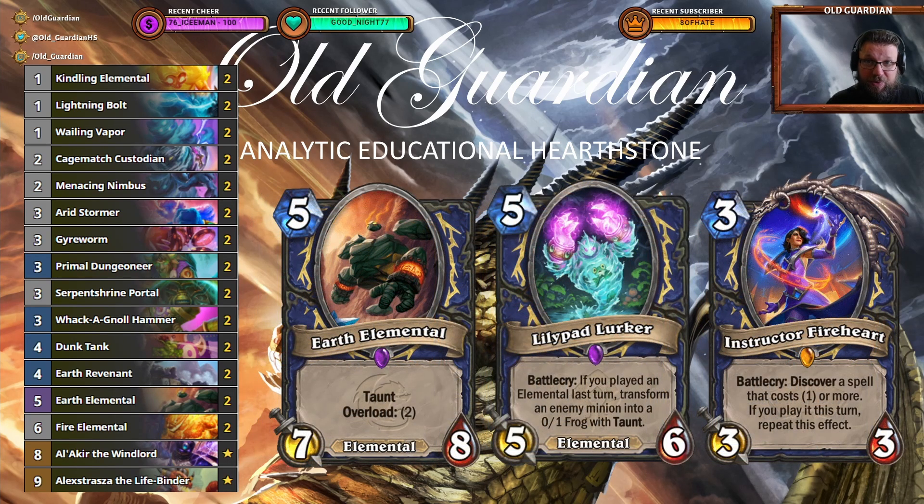The difference between the budget list and the full cost list is mainly that the budget list lacks Lillipad Lurkers, and that is really unfortunate because Lillipad Lurker is a crazy strong card. I tried a bunch of options on what to replace Lillipad Lurker with and the only one that really worked decently was Earth Elemental. Earth Elemental is a huge taunt minion and it's actually pretty good against stuff like face hunters and aggro shamans. In those matchups it can even be better than the Lillipad Lurker. But then when you're in the mirror matchup, Lillipad Lurker is so much better.